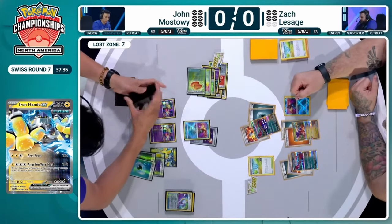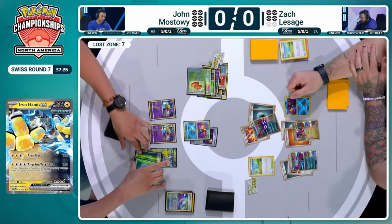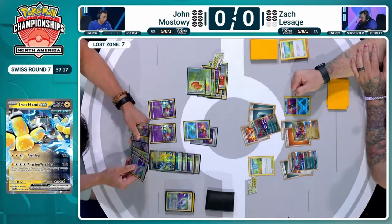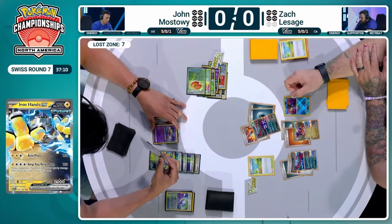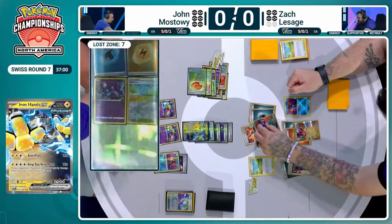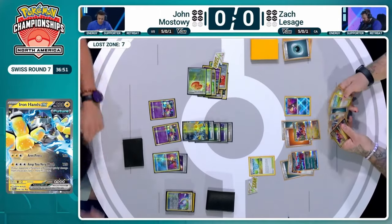This Lost Box deck doesn't play all the HP-boosting tools seen in some other decks, so you just have to hope your opponent doesn't get enough cards in the Lost Zone. 16 is the magic number, and with 12 already there by the end of this turn, that's not a tall task. Maybe Lost Vacuum can remove an Ancient Booster for minus 10 damage. Jon is going to accept that Ampere very much is ending his turn, watching the Pokéstop too. Jon does get the two-prize KO — crucially takes a Water Energy, so Greninja is now switched on.